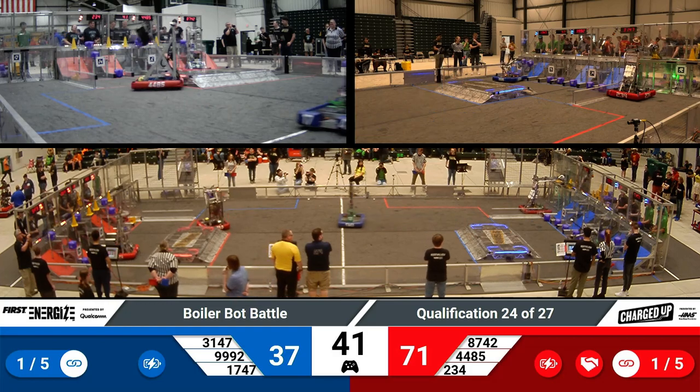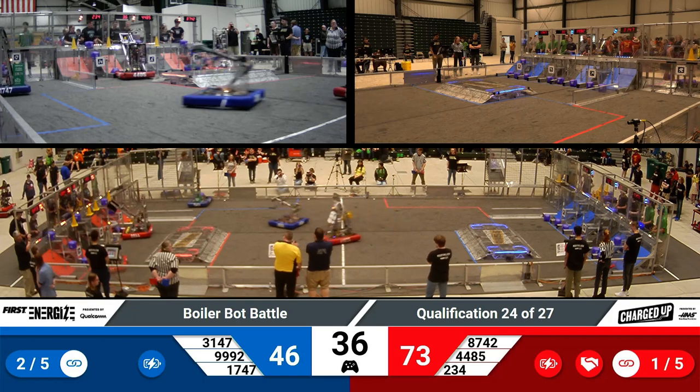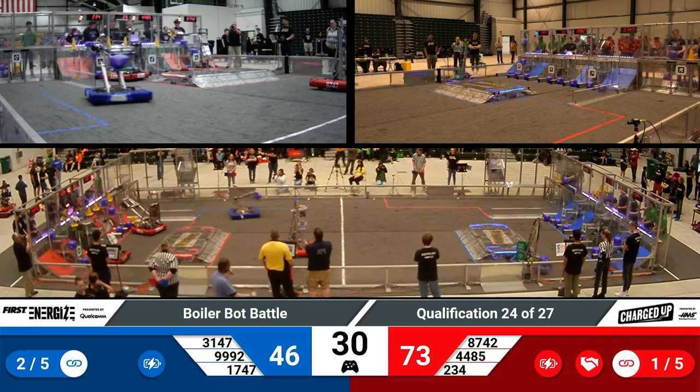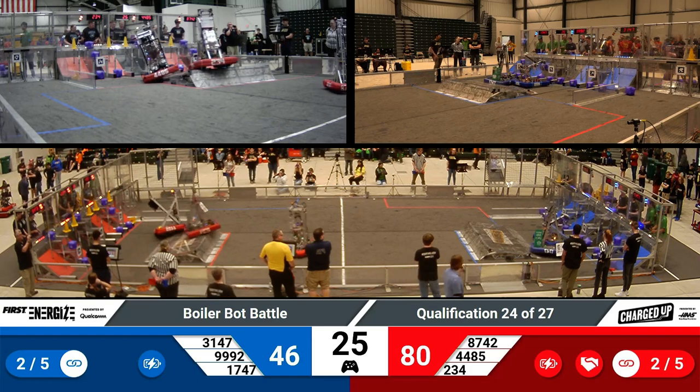8742, Argyle Tack — what a fun name to say — delivering a cube to the bottom part of their grid, scoring two points for their alliance. Still quite a gap in the scores, but that can easily be changed during the end game period, which has just begun. They can get plenty of points for being balanced at the end of this time period.